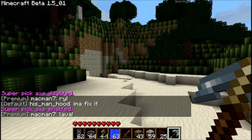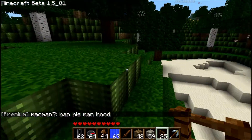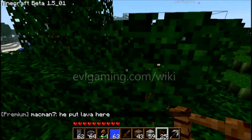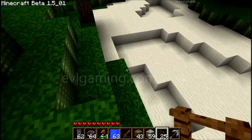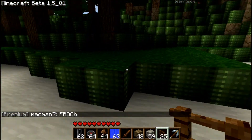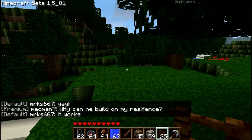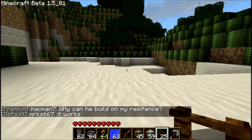That's how you use Residences and how you use coded locks. If you have any questions or want to look at the command list, you can go to evlgaming.com/wiki. Right now, just residences and commands are on there, but I'm going to be adding more things. Or if you still have problems, you can ask an administrator or talk to a premium member — they usually know how to use their commands. And that's it. Thanks.